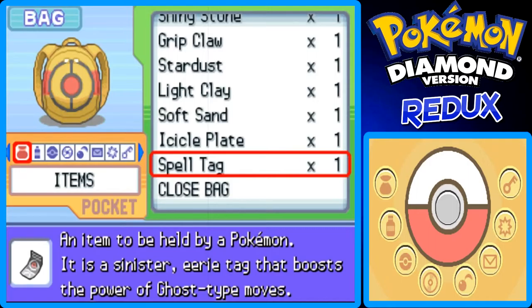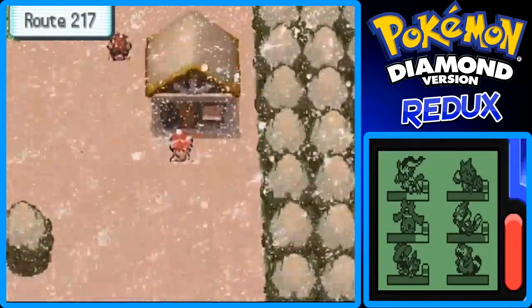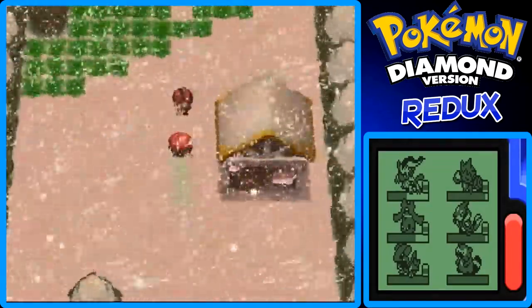It's held by a Pokemon — it boosts the power of Ghost-type moves. Okay, that's cool. Let's take on this trainer right here.